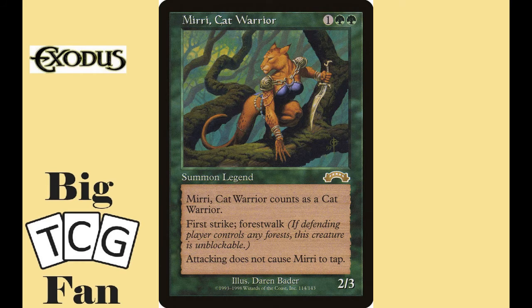In second place we have Miri, Cat Warrior. For two green and one colorless, you get a 2/3 creature who is a Cat Warrior with first strike, forestwalk, and vigilance. It's a very nice card for a strong aggressive small creature, but Miri just doesn't do much outside of her own to make her more than that. You could do a Voltron ramp deck with Yavimaya land to give all lands forestwalk, but there isn't much else you can do with her.